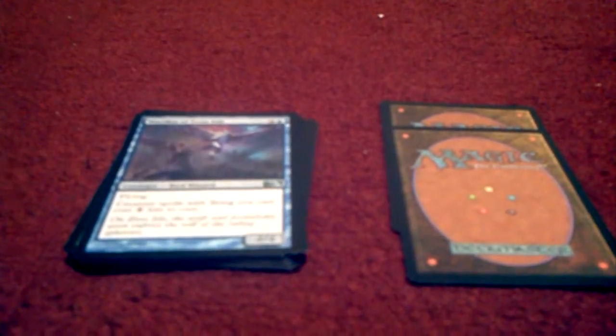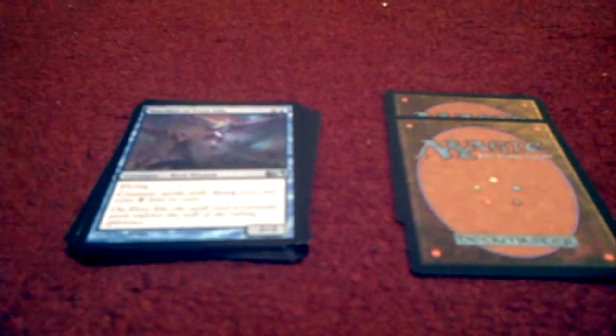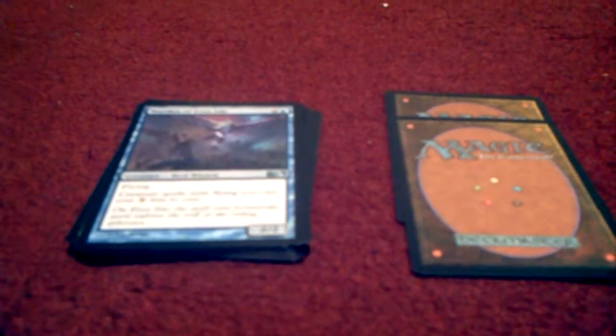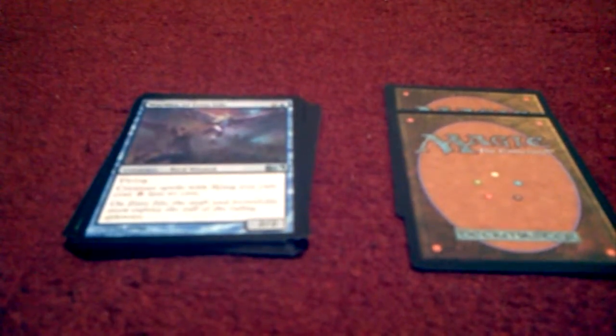Card thirteen is Warden of Evos Isle. I'm not a big fan, but I know Jonathan runs a blue deck and these can come out pretty quickly — by the third turn with one island and two others, you bring out this 2/2 creature with flying. Flying creature spells you cast cost one less mana to cast.